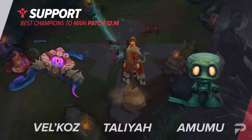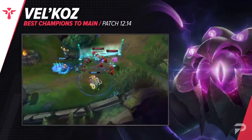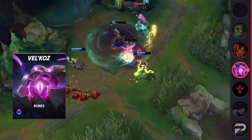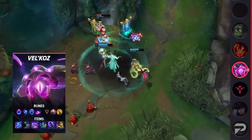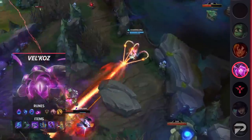Preferably you want a mage like Vel'Koz, our first support pick. Enchantresses and a couple of select engage supports will still be pretty strong, but if you want to really win the bot lane 2v2, the strong poke mage supports are always your best bet. You just constantly shove in and poke your opponents over and over again and win a war of attrition over time. Playing Vel'Koz really is that easy — you just gotta hit your spells.